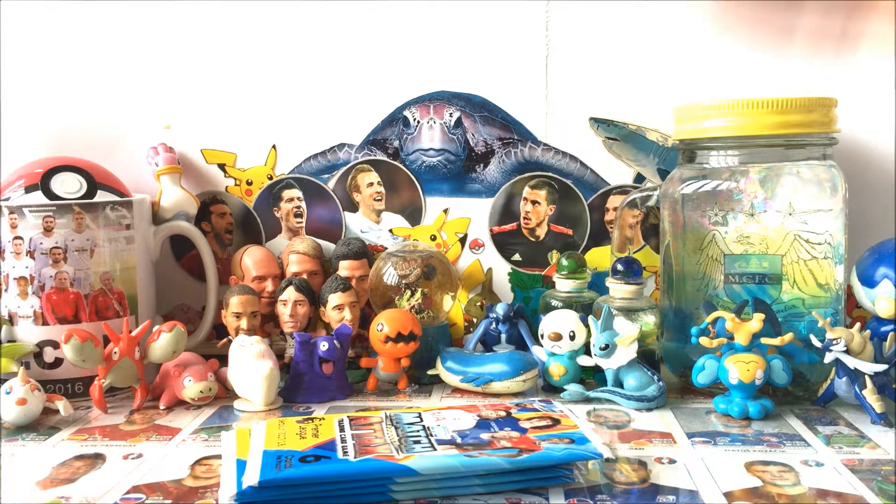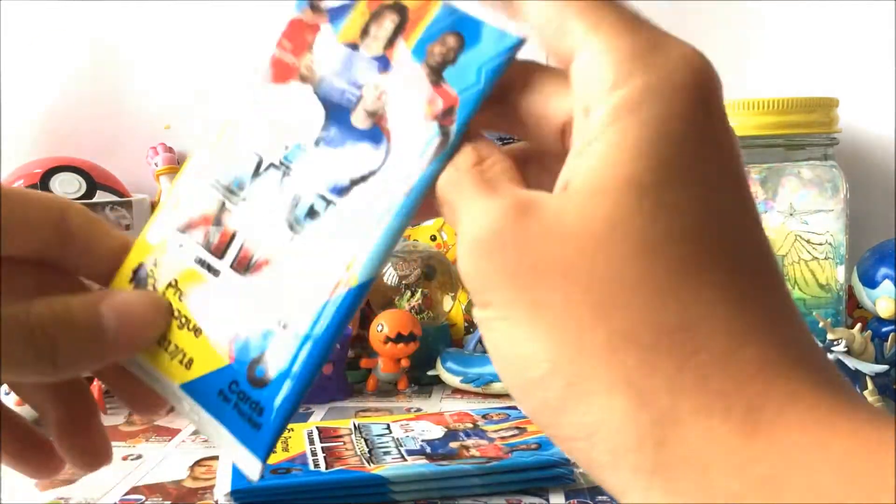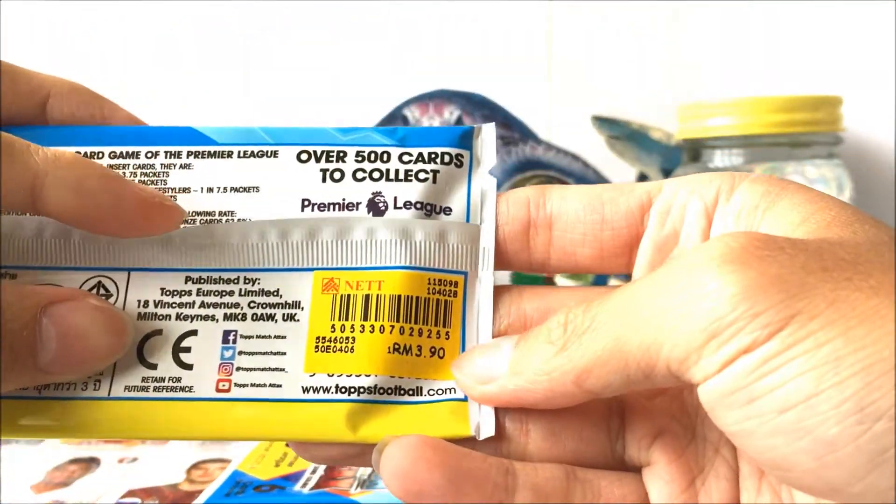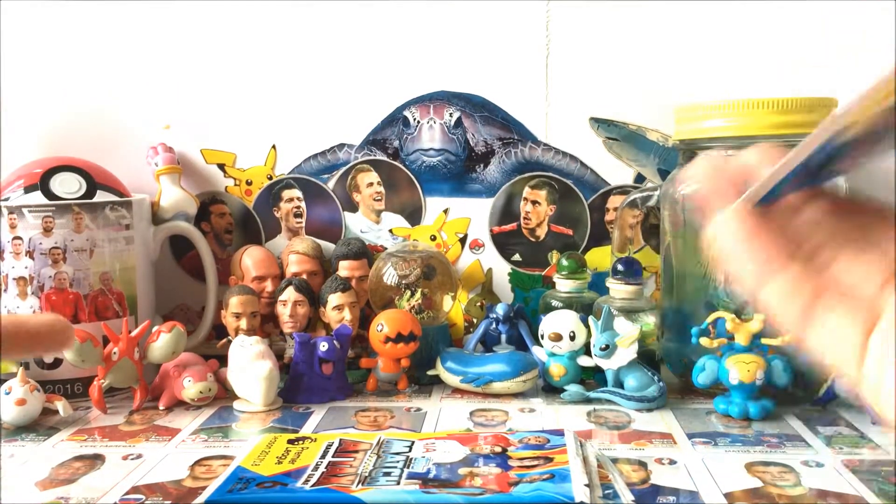Hey guys, it's Devan Toyota King and welcome back to another brand new video. I'm doing quickfire packs 2 with the Match Attax normal packs again. We just got 4 instead of 3. We bought these from Malaysia, which was like 390 Ringgit — in Singapore that's about 70 cents cheaper for each pack.